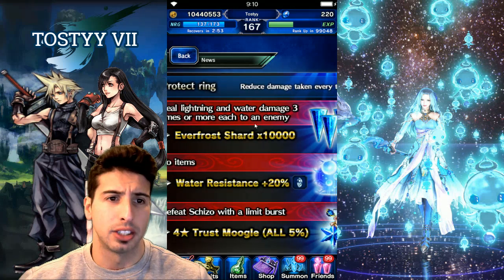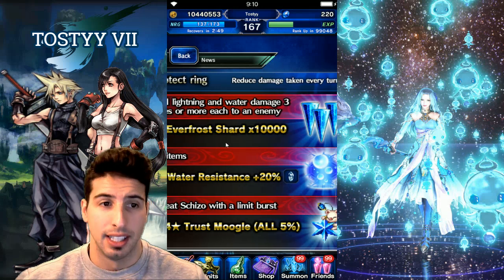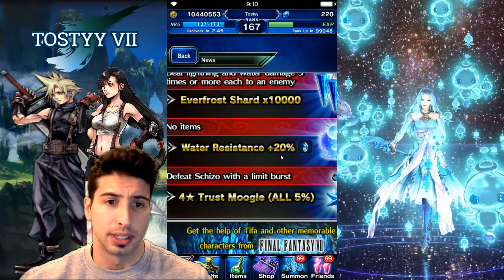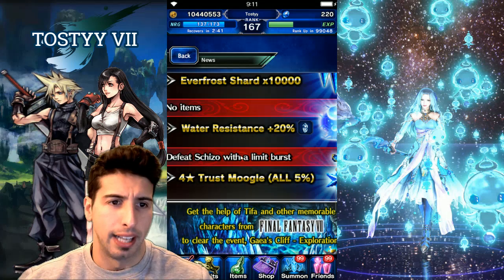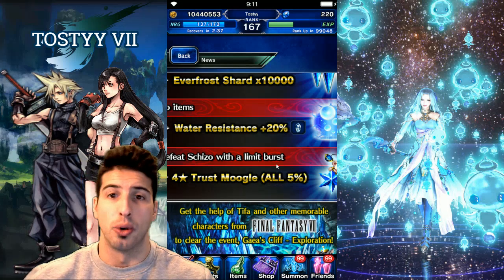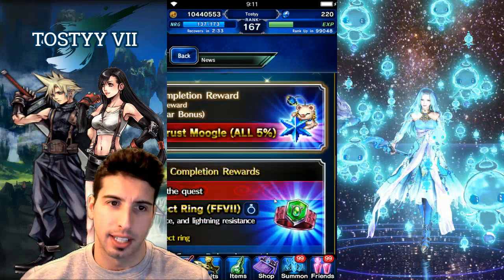Also, deal lightning and water damage three times or more to an enemy and you get 10,000 Everfrost Shards. You basically get water resistance 20%, which is usually pretty easy to get. And defeat Shizou with a limit burst and you get a 5% moogle again. Can't wait to do this and see if the boss is really hard.